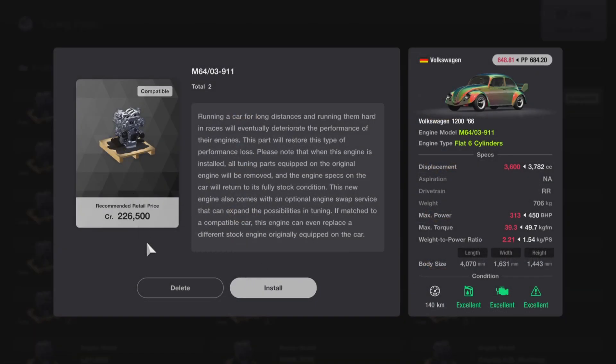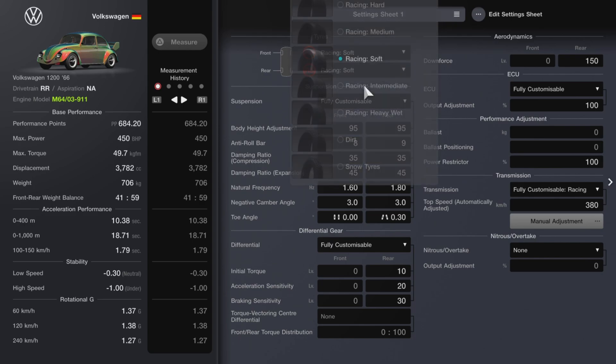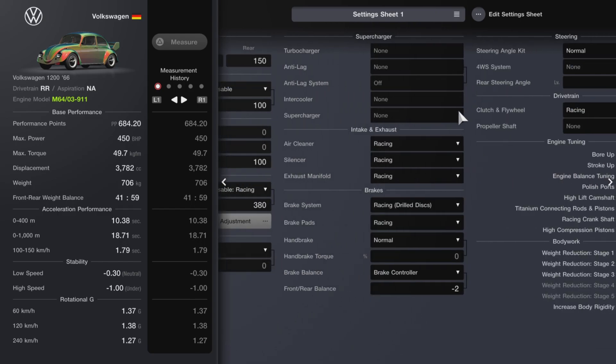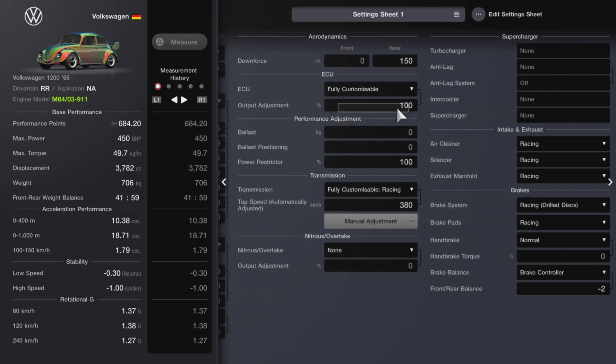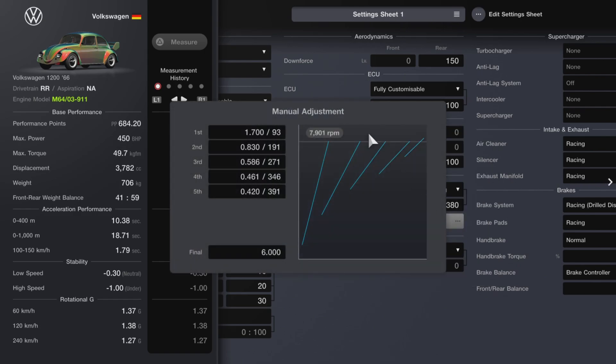This engine swap is the most expensive, but you don't have to buy this car — it's in like the third or fourth menu book. You actually get this car, so if you have it and haven't sold it, that's perfect. Racing soft tires, suspension dropped all the way down, anti-roll bar eight in the front, nine in the rear — everything else left the same. Fully connected racing everything, brought everything you'd want to be fast.